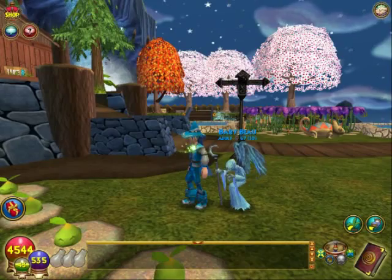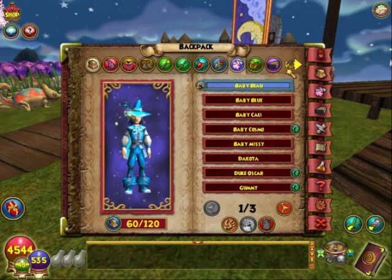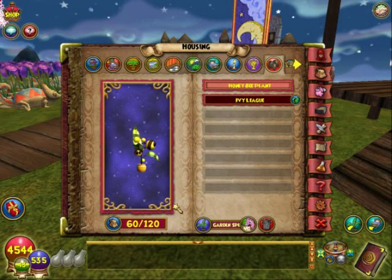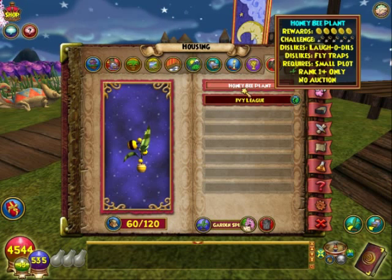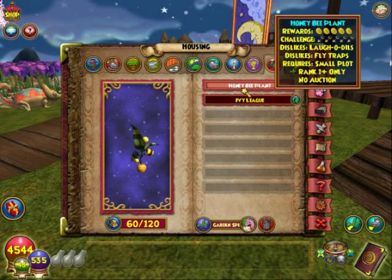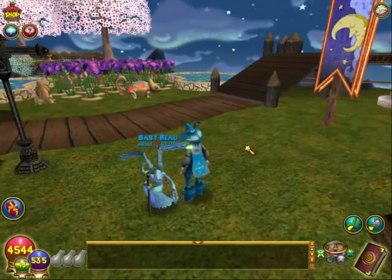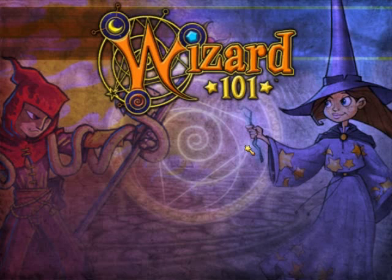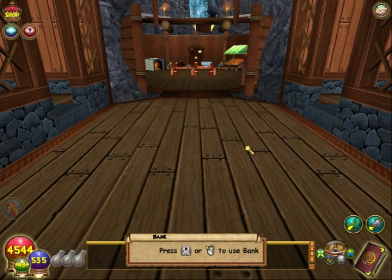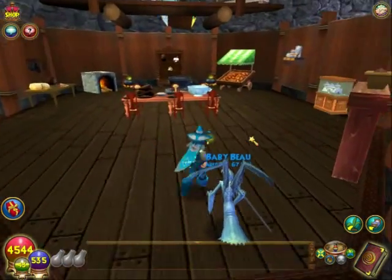I decided to throw in seeds I'll never use or farm for — I'll leave them there for decoration because my deadly halveneer is back there. I do have another honey bee plant I can show you: small plots, rank one plus only, no auction. I'm also going to show you a room in my house that has some of the new items.